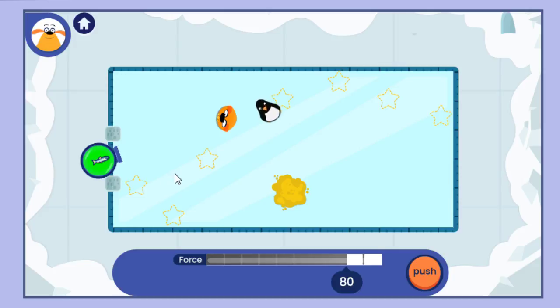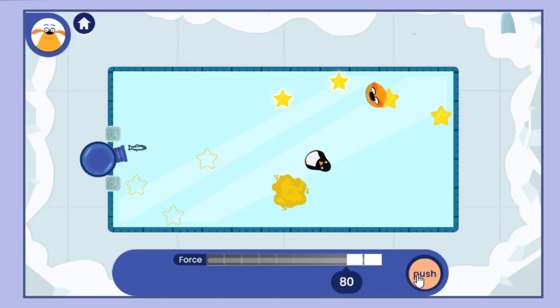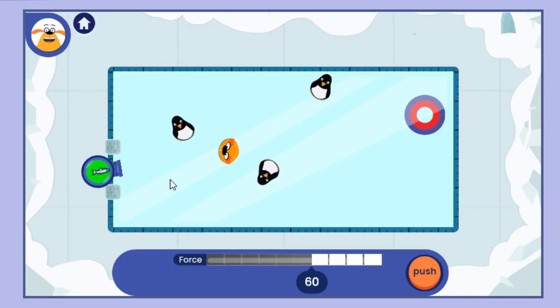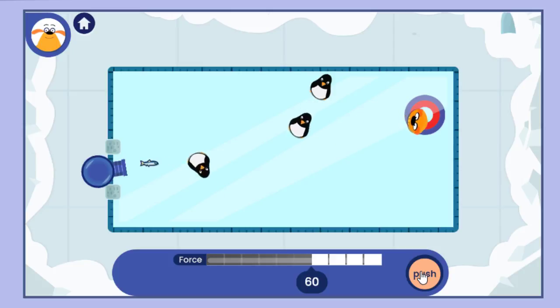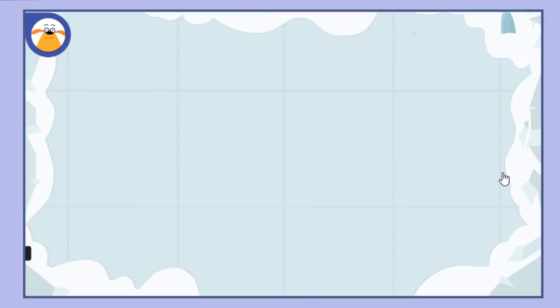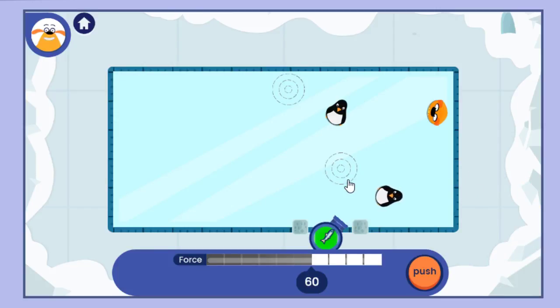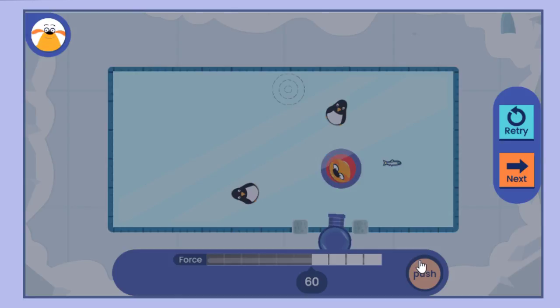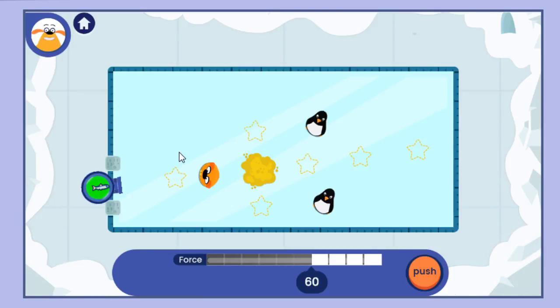Which stars will the plushie hit? Hmm, look at those penguins. Prediction time! Put the target where you think the plushie will land. Nice predicting! Woohoo! You're really getting this! Tap on the stars you think the plushie will hit.